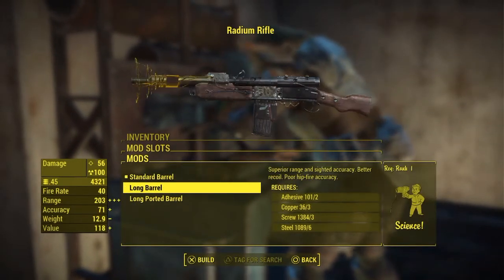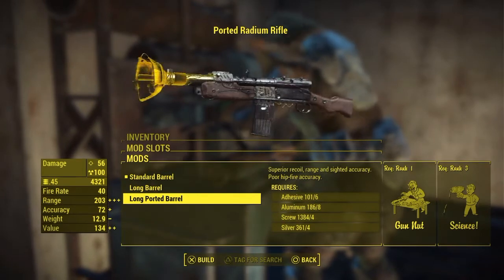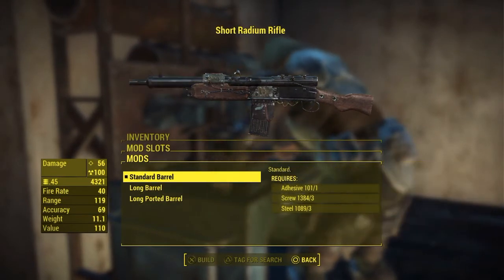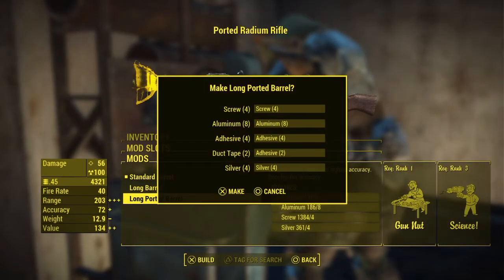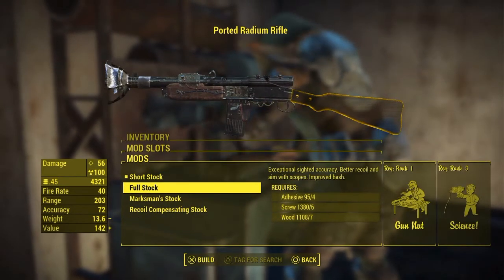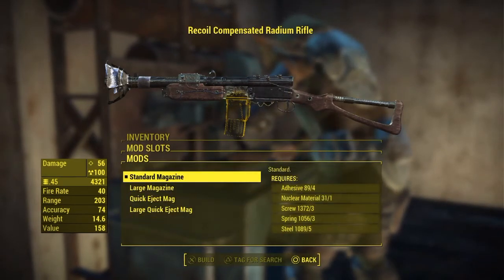You've got a standard barrel or a long barrel. The long barrel just slaps some wire on — I'm not sure if it's focusing the radiation damage — but it adds more range with very little weight, so I'll slap it on. I don't understand some of these design choices. For the stock, since I'll be going full auto, I'll take the recoil compensating stock — probably the best selection available.